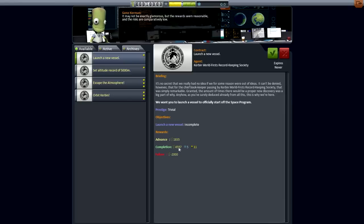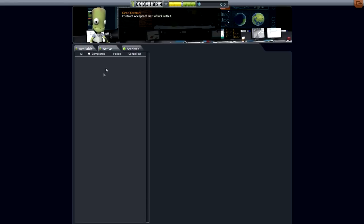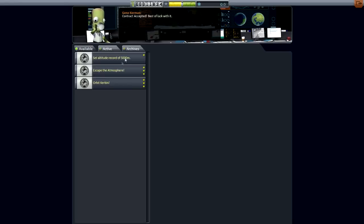So that's quite a lot. As you can see, that will increase our budget, which is up here as I mentioned. This is for our science — that will increase. And this here is for our reputation. I'm going to accept that contract. Now the contract has disappeared from here — it's now in the active tab. Once I do this contract, it will be available in the archives, and it will tell you if you've failed, canceled, or completed it.